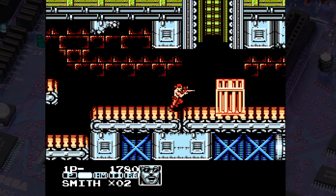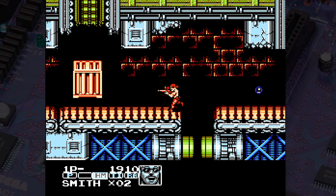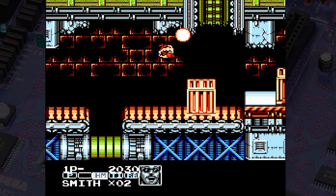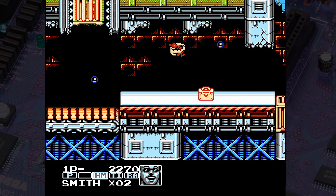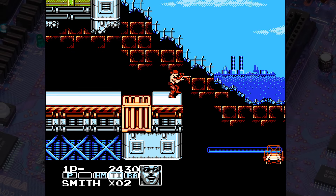Now on the power-up bar on the bottom, when we get TI — which is the fourth slot there — that'll give you a third shot of whatever weapon you have. Every weapon can only fire two shots at a time until you get that; then each weapon can fire three. Except, I think, the flamethrower. And you won't see the flamethrower here, because this character doesn't have access to it.